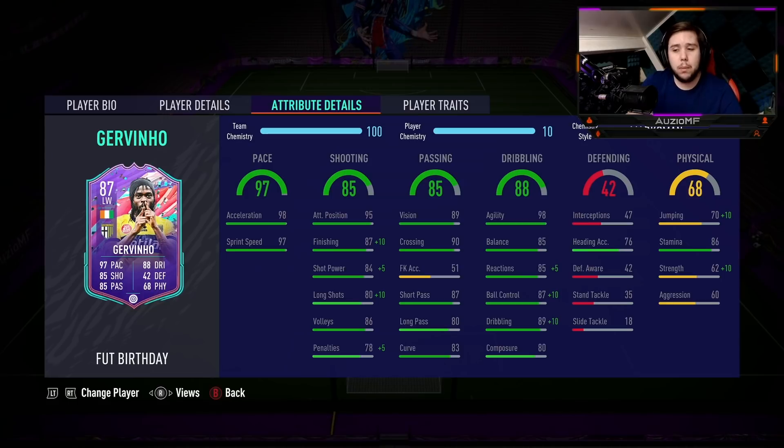Let's get straight into the ratings. Pace-wise, I felt like the 98 acceleration and 97 sprint speed was a little bit of a lie, but not too much — I'm going to give him a 9.6 out of 10. I was thinking I'd give this guy a 10 out of 10 for pace, but it wasn't on an Alphonso kind of level where that guy just bombs through everyone. With Jovino he did a little bit of it, but not as much as I wanted. His shooting ability — keep in mind the left foot wasn't great, so that's going to lower the rating. For shooting I'm going to give him an 8.5 to 8.6 out of 10. If he had a four-star weak foot I'd bump that up to an 8.8 easily, but the three-star weak foot is a bit of a letdown.